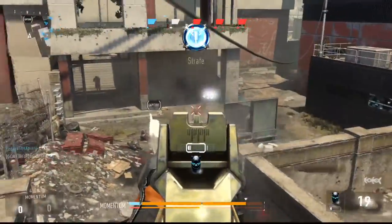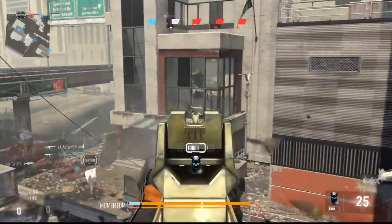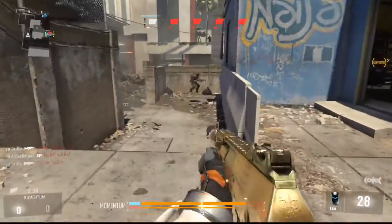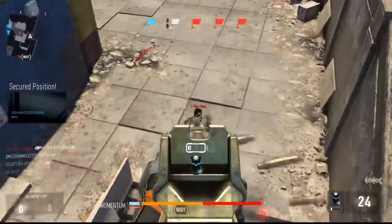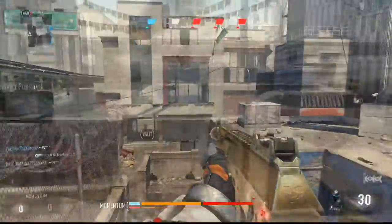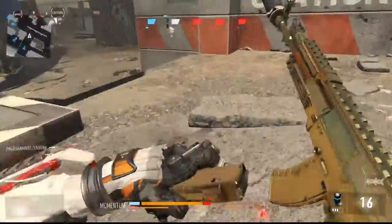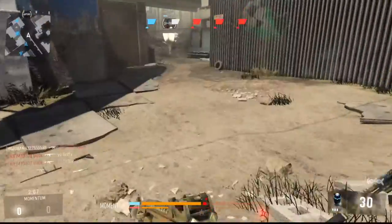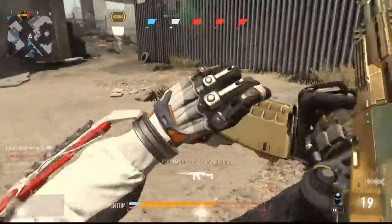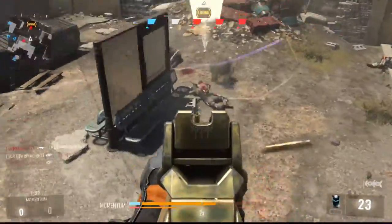For other perks, I like Gung-Ho because you can have your gun up a lot faster and maybe get an extra few bullets on target, though it's not too necessary. The other one you want is Blast Suppressor, because you're going to be doing a lot of exo jumping and dashing. Blast Suppressor keeps you off the radar, and while you're vulnerable in the air, that split second can make the difference between getting the kill and dying.